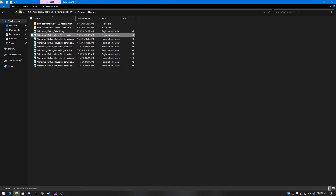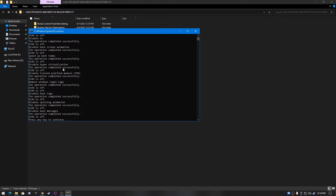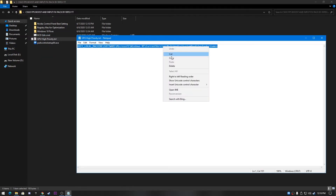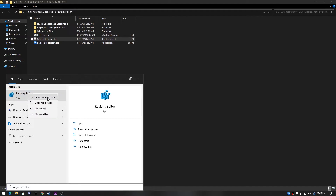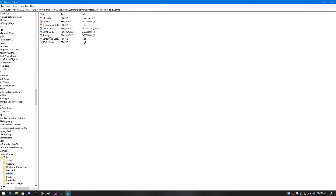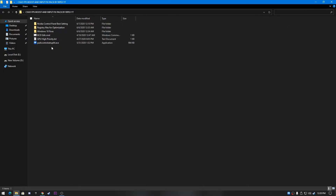Here are the Windows 10 fixes to reduce input delay. First, run 'Item Size 100% Scaling' by double-clicking it. Next, right-click 'BCD Edit' and run as administrator — press any key when prompted and it will close. For 'GPU High Priority,' copy the command path, open Registry Editor as administrator, paste the path and press Enter. Set GPU Priority value to 8 and Priority value to 6, then click OK.